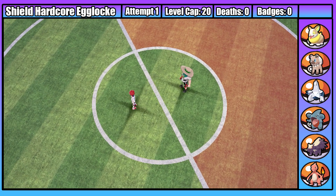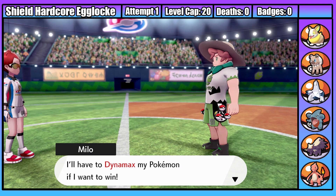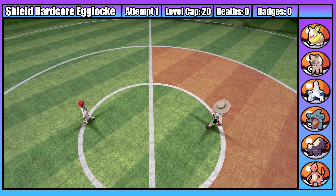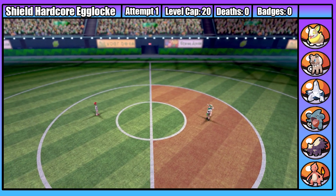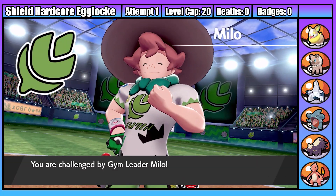With all that out the way, we can finally get to our first gym fight against Milo. Milo is a grass type trainer, so with Christian who has evolved into a Charmeleon and Lauda the Duraludon, I'm not expecting too much trouble. I am slightly worried about Milo's Dynamax Eldegoss, but fingers crossed we pull through.